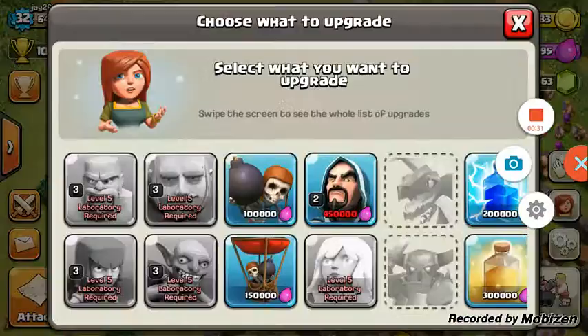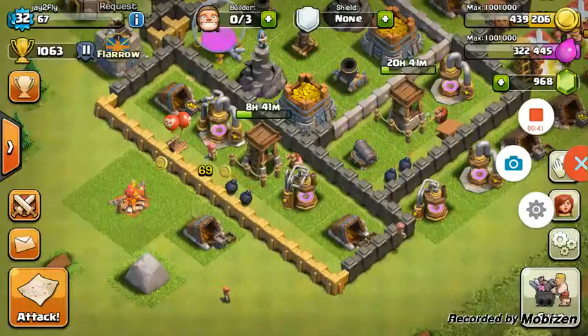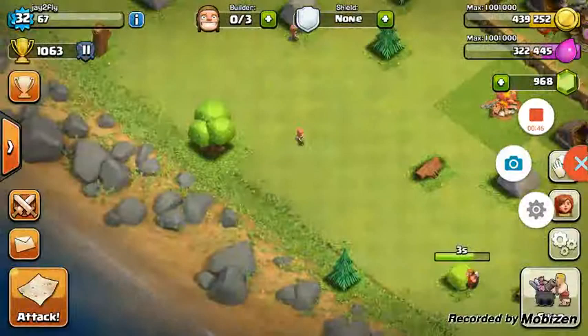I'm so close to getting 450,000 to upgrade my wizards. There are five gems in the bush, then I'm gonna destroy that. Another bush - I'm pretty sure by the time I'm destroying all this stuff around the base I'm gonna have about close to 1000 gems, maybe not.